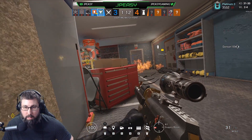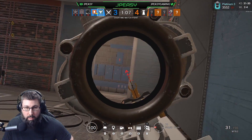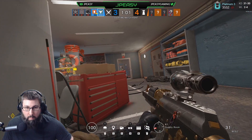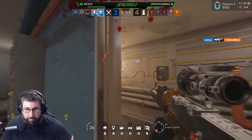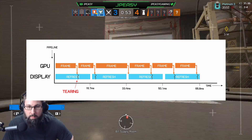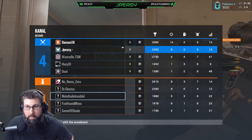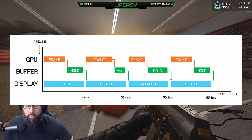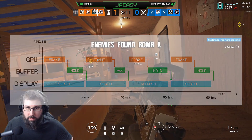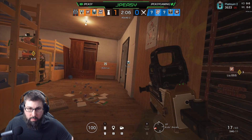First up is V-Sync, or Vertical Sync. V-Sync was created to fix a specific issue of screen tearing, which is a byproduct of a mismatch between the frames that your GPU is putting out and the refresh rate of your monitor. The tearing occurs as the graphics card sends a new frame while the current frame is still being shown on your display. V-Sync attempts to reduce or eliminate tearing by forcing your graphics card to match or sync with the refresh rate of the display. However, this delay in showing the following frame causes input lag and is not an optimal solution.